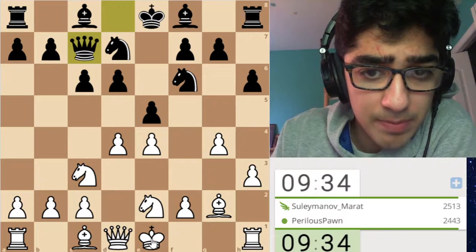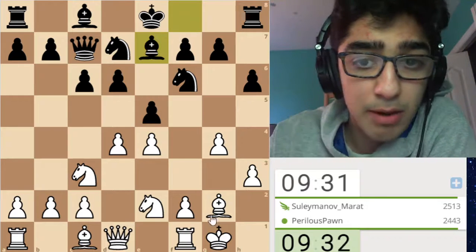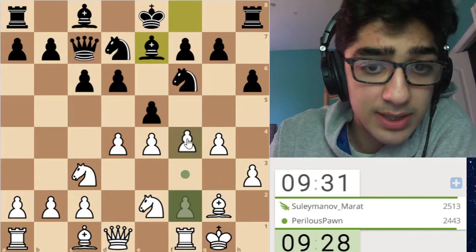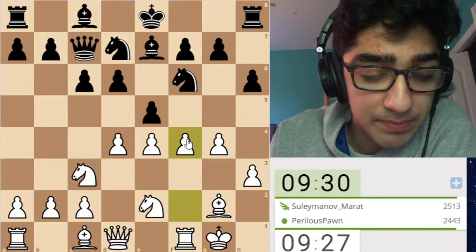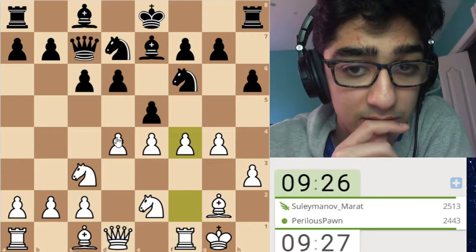Let's go for this one. Let's castle. Now our opponent, I think, was supposed to play g5 there, surprisingly enough, but our opponent doesn't play that. So now let's go for f4. We're being very aggressive because I think that the position calls for it.